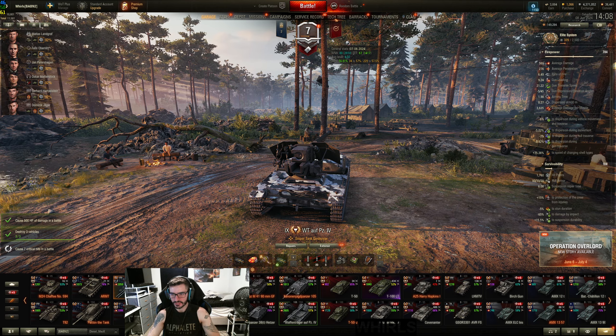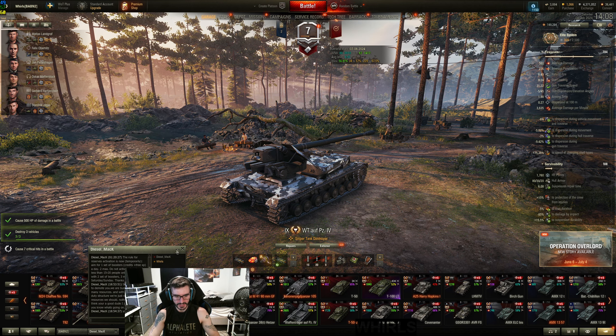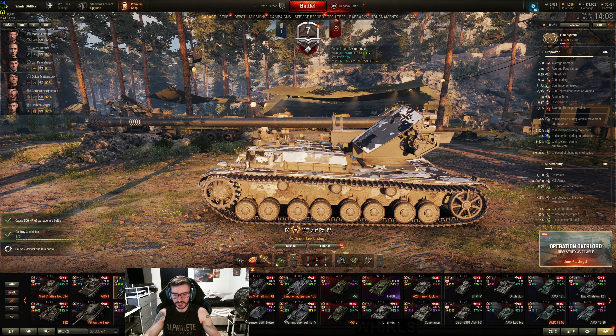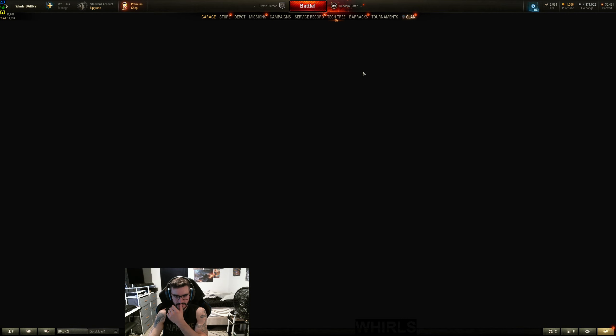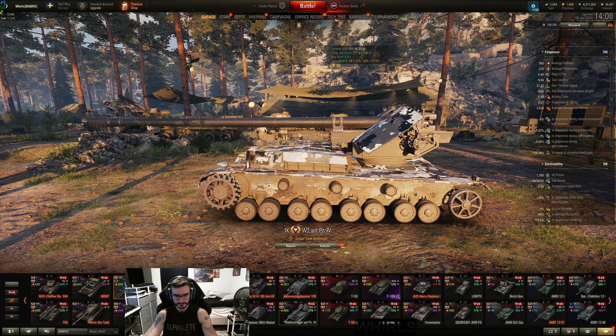For the crew, I have full concealment, full intuition, situational awareness, snapshot, smooth ride, and recon — and almost full Brothers in Arms, very close to it. That gives us 425 view range, 23% moving concealment, which is pretty good given the high caliber. The only thing that sucks about this is the gun depression. You have no gun depression out the front — literally almost zero. Even out the back it's not great, so you need to position this thing carefully.